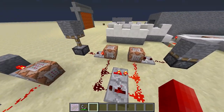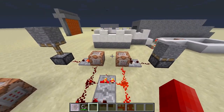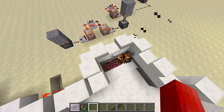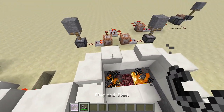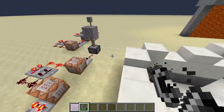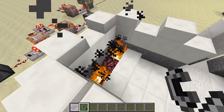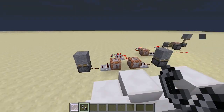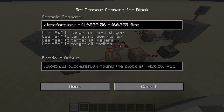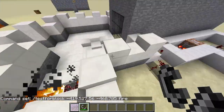This is just a simple redstone clock connecting to two different pistons. This one became useless further on as I changed the design, but actually never mind it is useful. So if we have both these off, none of those are up. These are testing for fire in these two locations here.